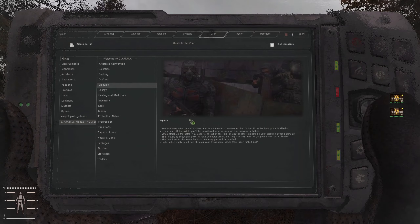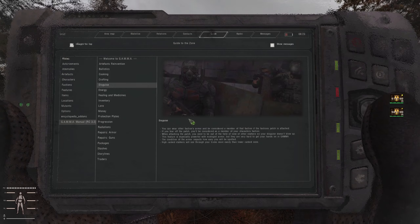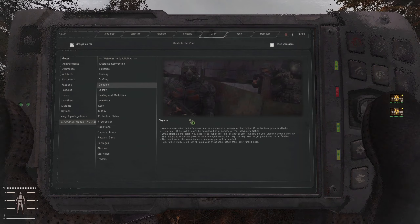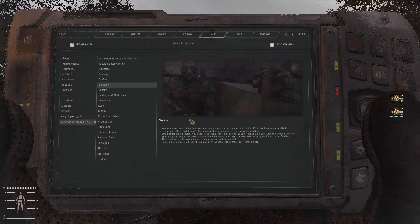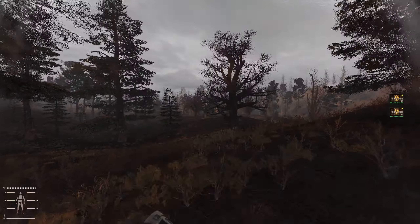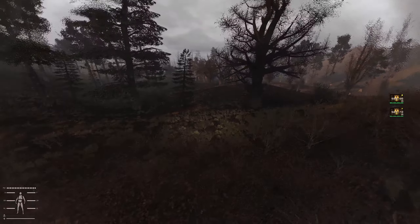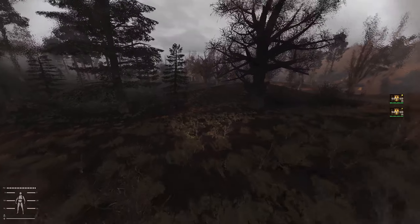High ranked stalkers will see through your tricks more easily than lower ranked ones, so there are multiple factors here. How you behave also has an effect. If you walk and don't have a gun in your hand you're less likely to be spotted. If you whip out a gun it's going to make it more likely that you are spotted, because that seems unusual even if they have their guns out.